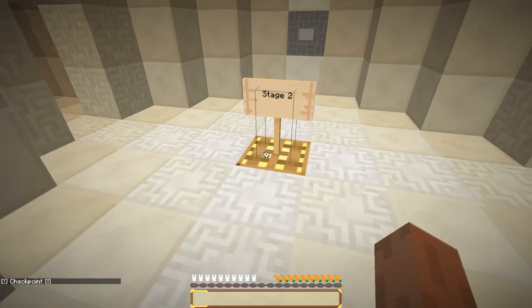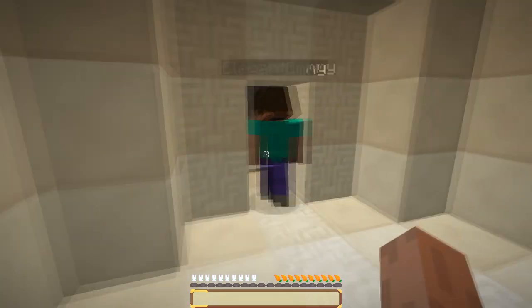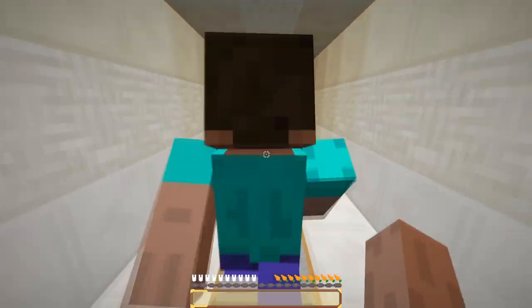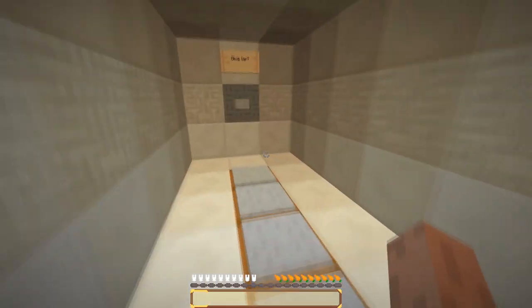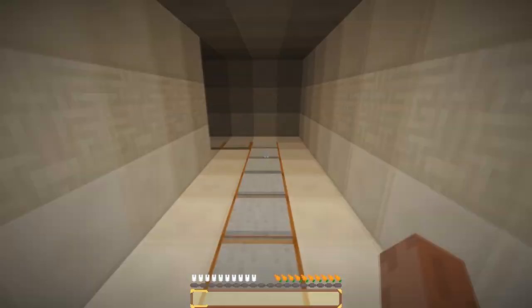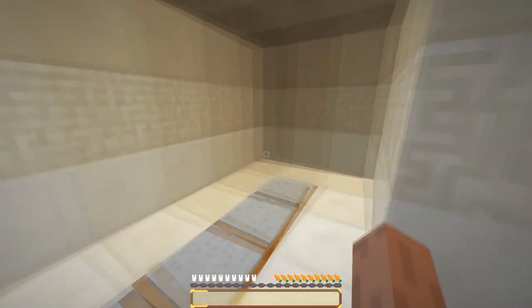Checkpoint! Stage two — return to hub. This one is scary, I feel like we should stick together. Redstone lamps — we can walk on them. Should we go this way or keep going? I'm gonna say keep going. We're doing the always go left rule. First one there wins a cookie!